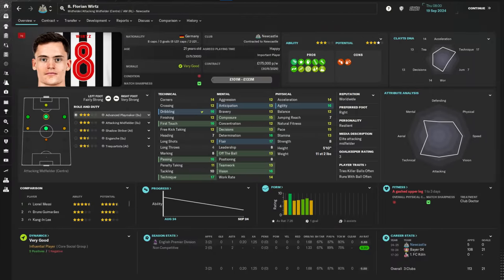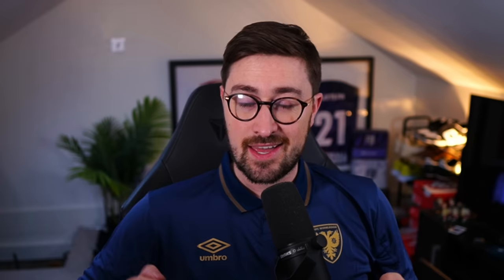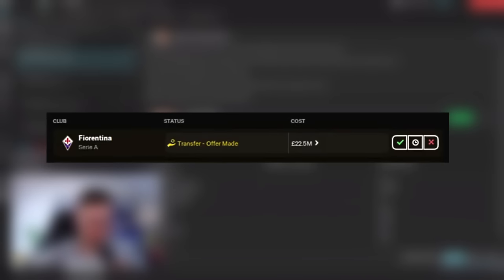In today's video, I'm going to show you how you can sign players like this for prices as low as this, as well as selling players who get opening offers like this for final sale prices like this. I've got five methods or techniques that I use in my saves all the time that help me to maximize my efficiency in the transfer market, and I think they can help you too. Some of them you might know, some of them you might not. I'm going to save the best one until the end of the video, so don't leave. Let's get into the first one.